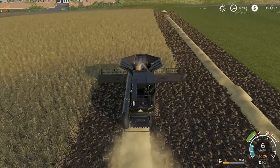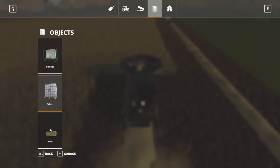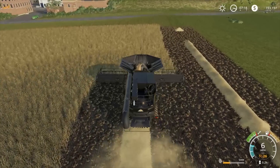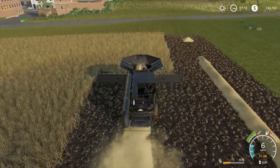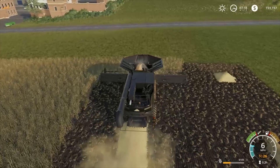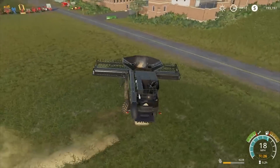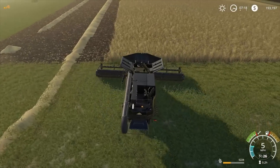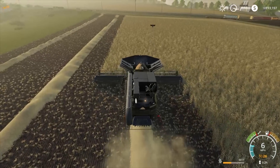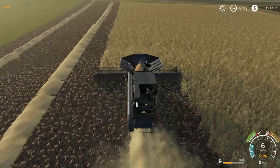And then obviously with the cows and that sort of stuff as well. So this is row number three — we're probably going to have 10 runs up and down. I was thinking of also using the truck to empty the harvester, not the trailer, because it's so much quicker to empty it. So we've got wheat in — let's have a look and see what's the best price for wheat at the moment. The restaurant is definitely the best price, so that's where we'll be taking it.